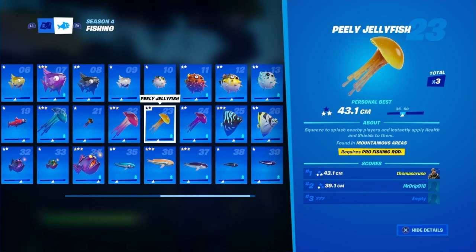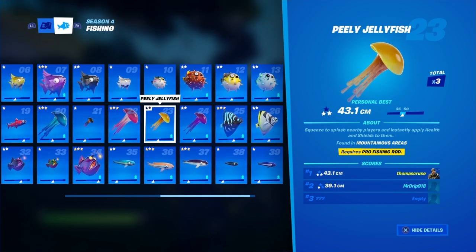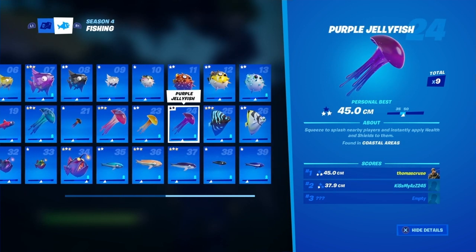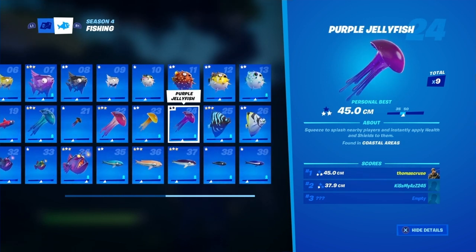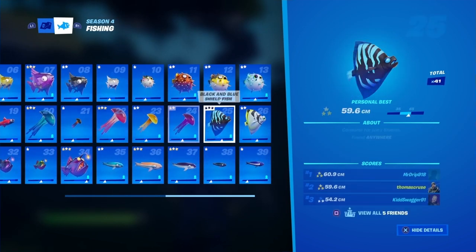The cuddle jellyfish is not too rare — it's found in swamp areas and you don't need a pro fishing pole. The peely jellyfish requires a pro fishing rod and is found in mountainous areas — I found mine near Misty. The purple jellyfish is found in coastal areas and is an easy one.